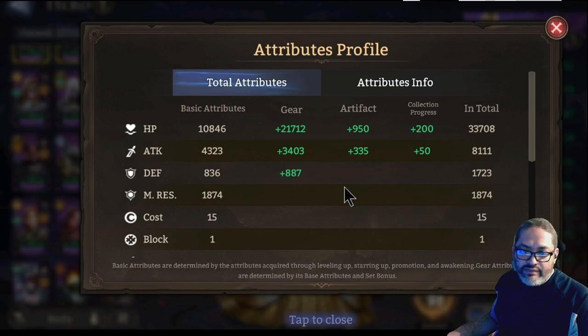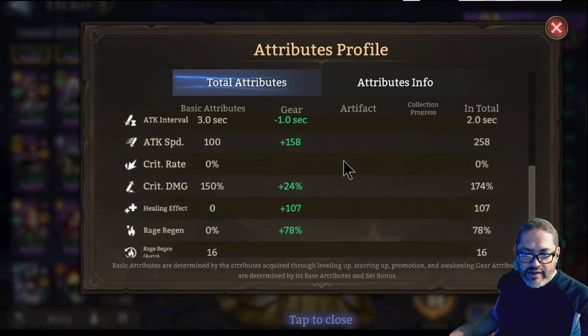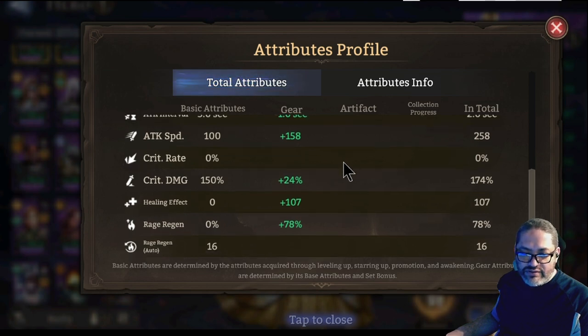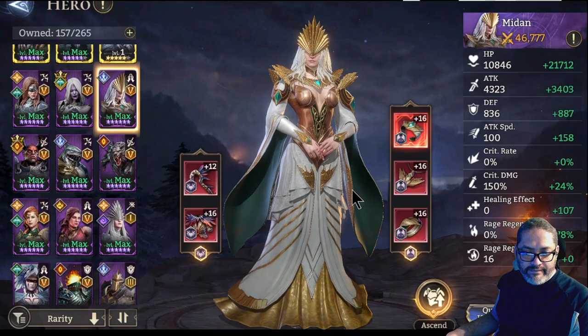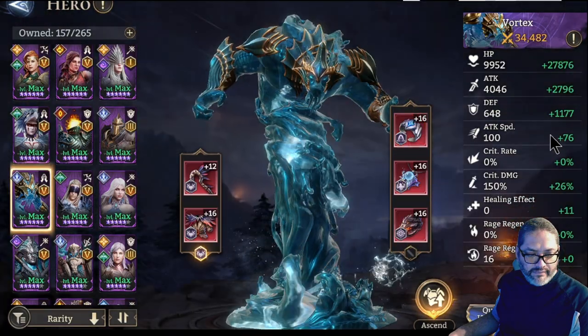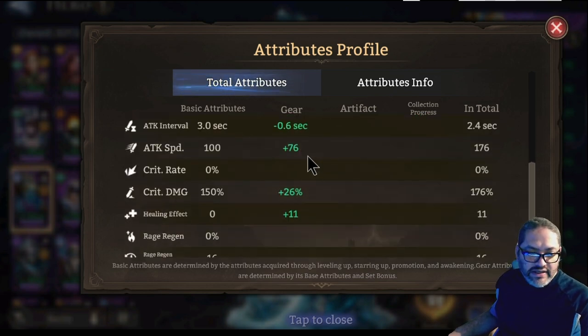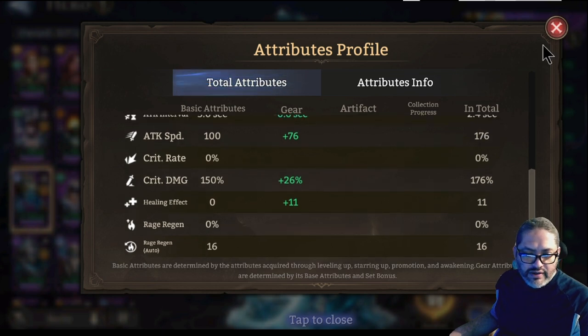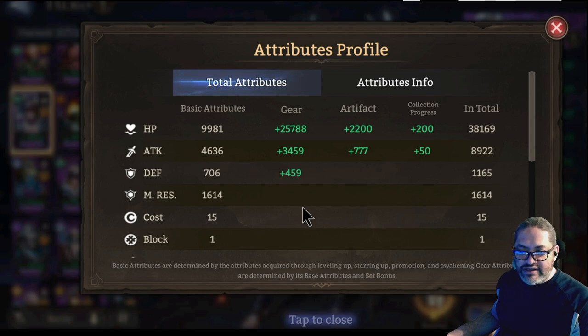Here is Medan — I give her about 34,000 HP with 1,700 defense. I made it a point to give her a little bit more healing effect and some rage regeneration to make sure that side was really well covered. Here's Vortex — about the same stats as Medan. I didn't have too much rage regeneration or healing effect on him; I just made sure he survived the pounding as much as he could so he could give us the shields. Sande is an attack-based healer, so she is going to have a little bit more attack than the other two.